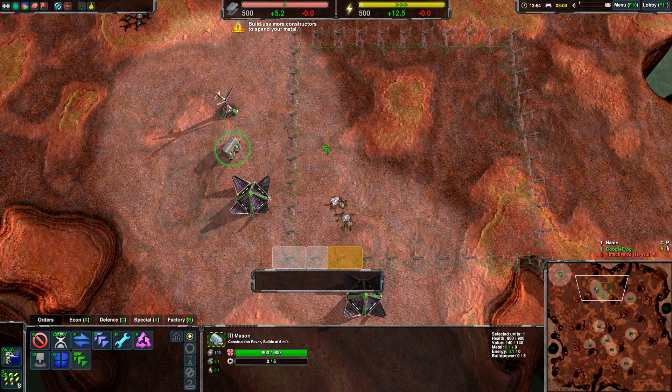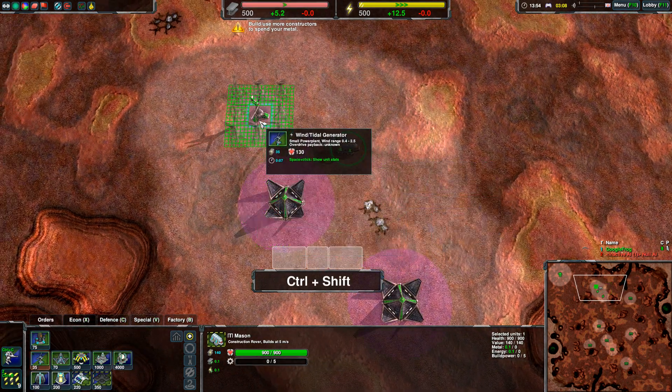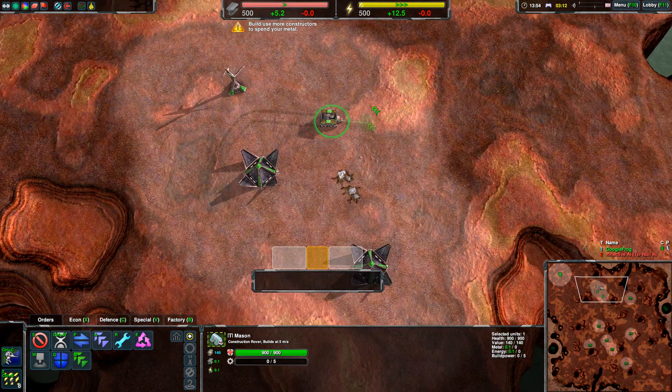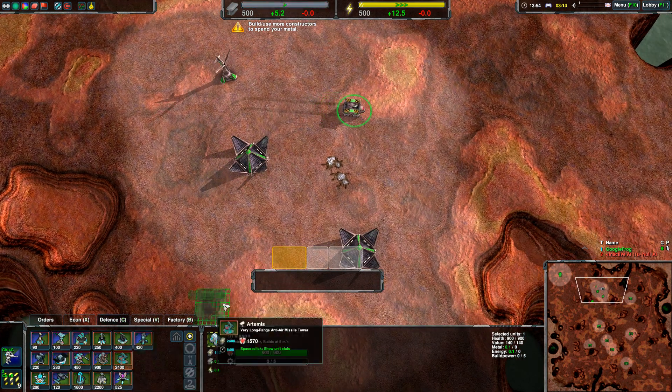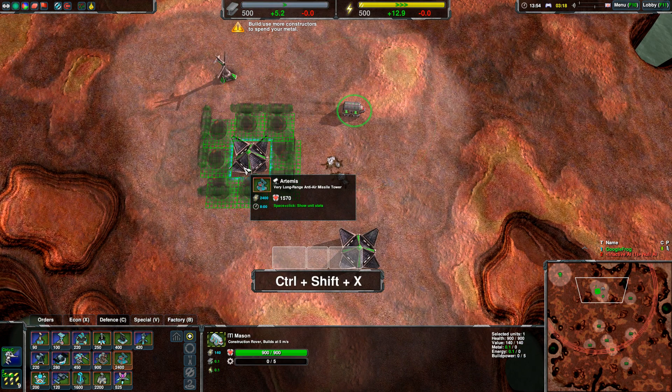You can also make a nice little fence around a structure or even a unit with control and shift — this is very flexible. You can get a unit and make a bunch of those around it. You cannot change the spacing though.